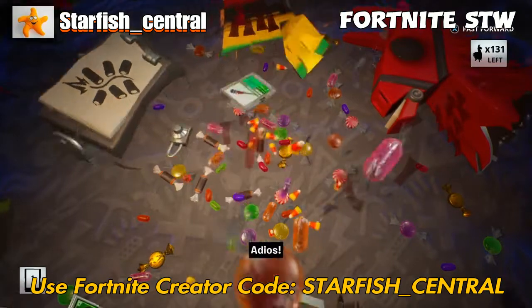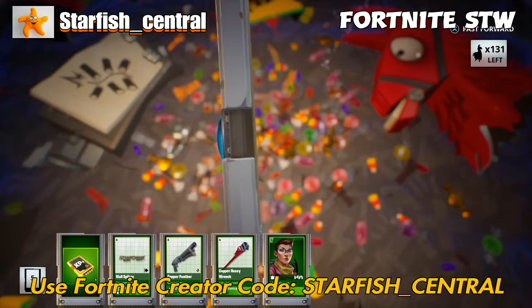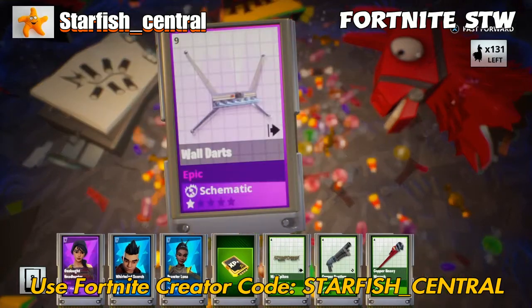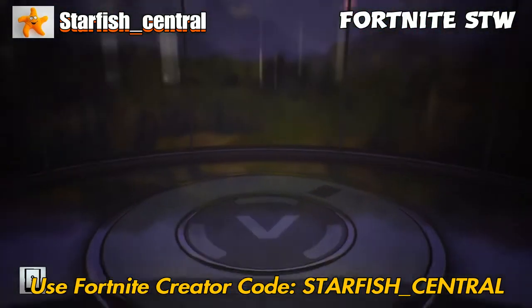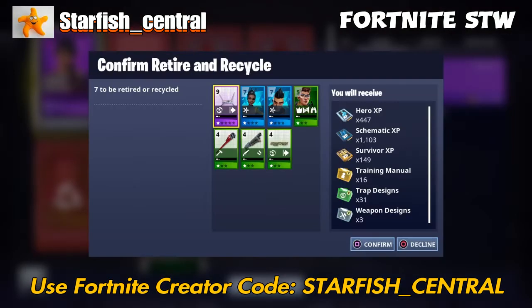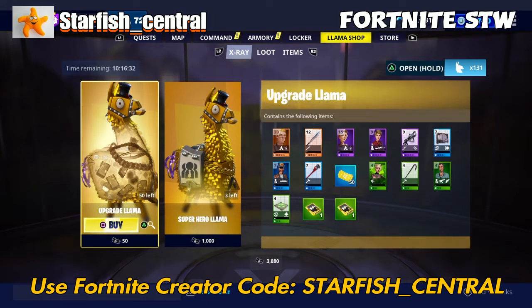Affliction damage is my preferred damage — it's always been the same since I started the game. When you shoot or strike an enemy with a melee weapon, it causes Affliction damage for six seconds. And when you god roll weapons, you can have plus 45% damage to afflicted targets. So every hit after that first hit is doing that extra 45% damage.